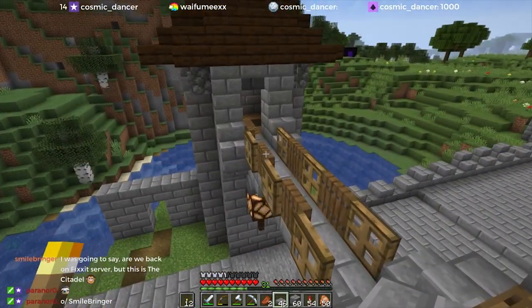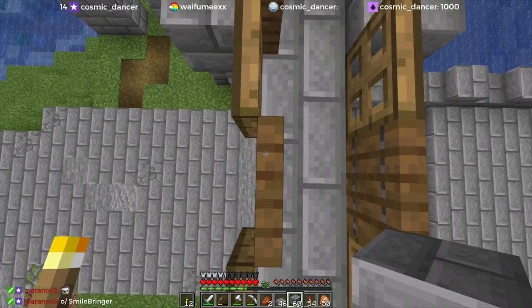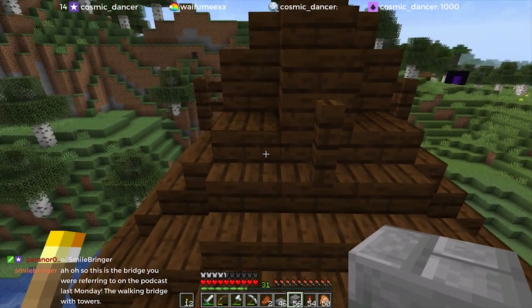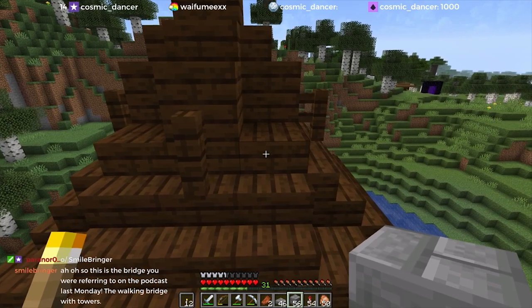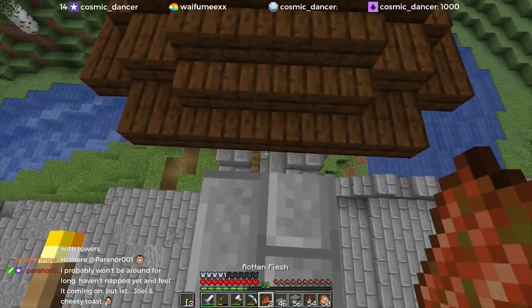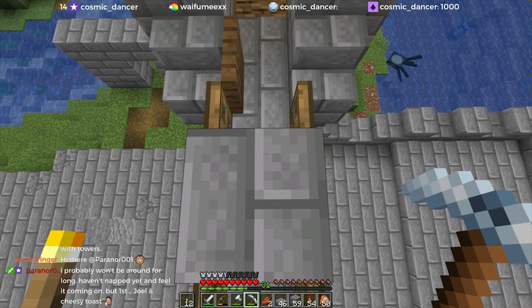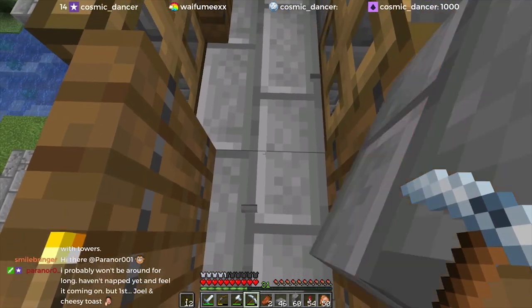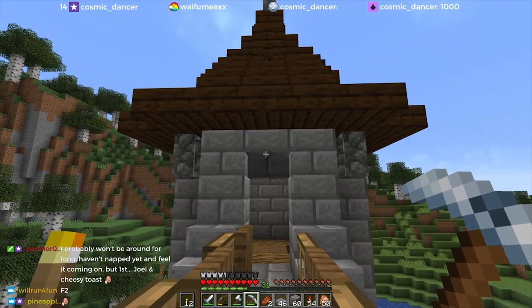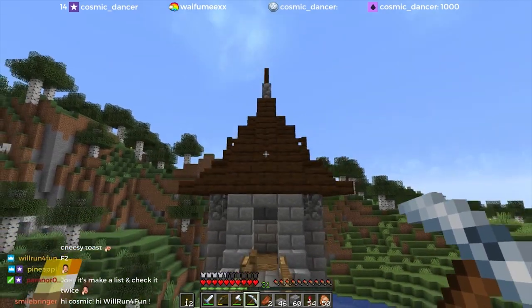Quite happy with the way this turned out up here too. It looks like it's all stairs for the most part. So it's three stairs, another three stairs, and then slab, block, slab — I think I can remember that. Yes, this is indeed the bridge I was referring to, Smile Bringer. It's gone past where it was after talking with Mythical Sausage and Pixel Riffs — I went in Tuesday night and messed around with the roofs until I got it right. I had to look up a cone generator to kind of get me part of the way there.